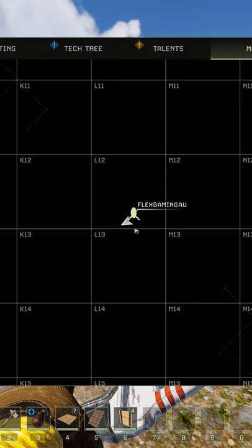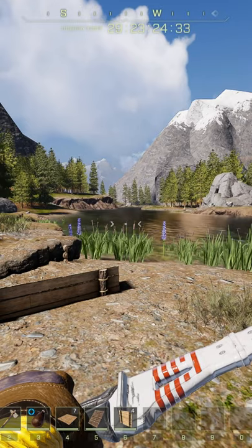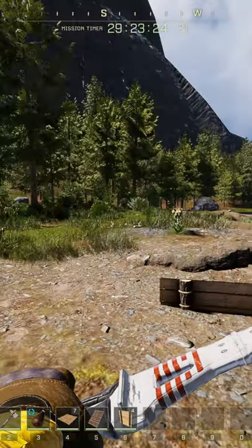Tip number 2. On the map, if you double click where you want to go — so let's say we want to go to K11 — double click, it will set a white waypoint marker for you, which will then be available on the top of your screen where your little compass moves around in the white diamond.